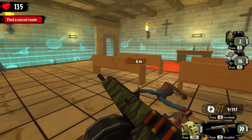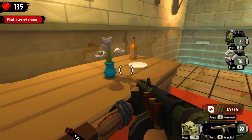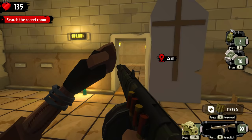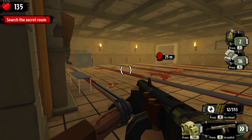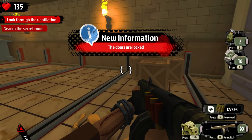Secret room - calling it! I was wrong, not in here. Search the secret room. This desert area has been pretty cool. This looks like some sort of trap - like knives come out of here or something. Uh-oh!